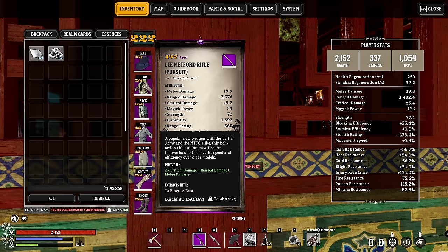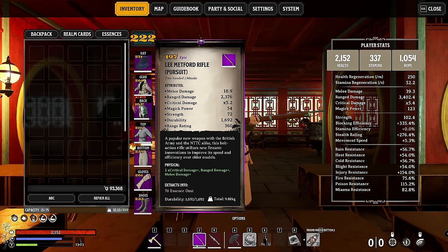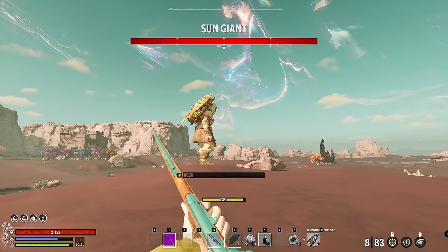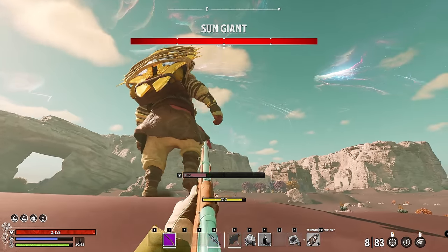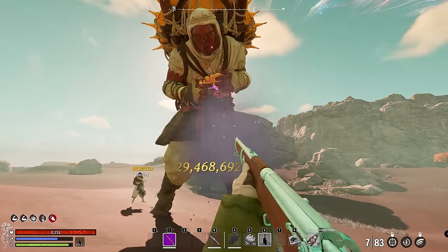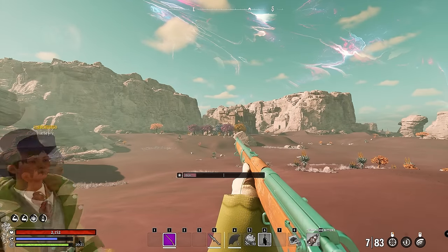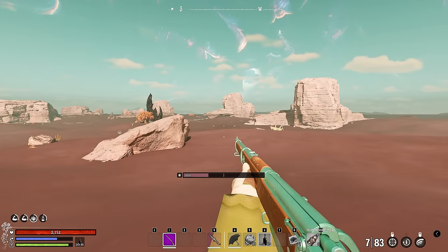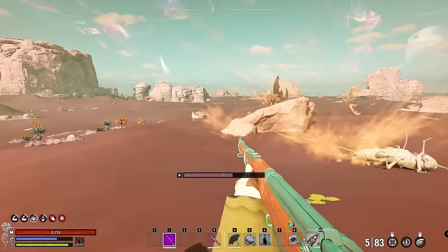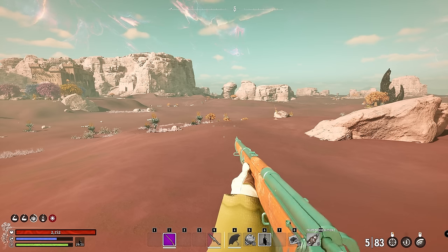We don't have any infusions or charms on it yet — once we add those it'll increase the stats further. After applying some infusions, we'll test it on the sun giant in an extreme ascended realm, going for the critical zone. We did 29 million damage — absolutely brutal. So there you have it: a boosted rifle in Nightingale that will pretty much one-shot anything. I hope you got something out of this. If you have questions, let us know in the comments. Be mindful and respectful when using this exploit, but yeah — have some fun. Peace.